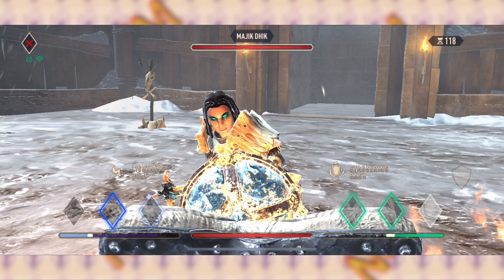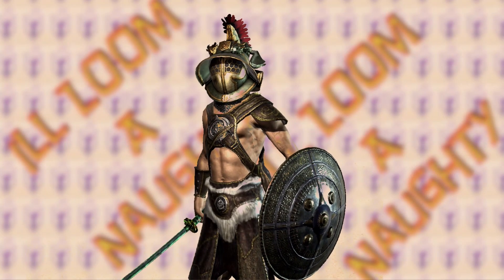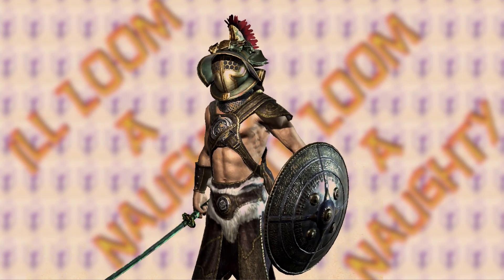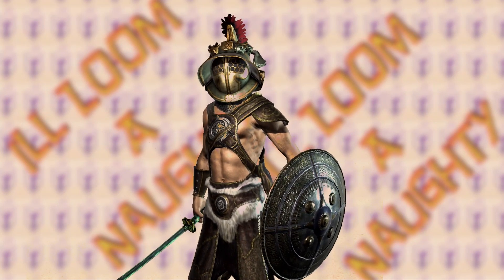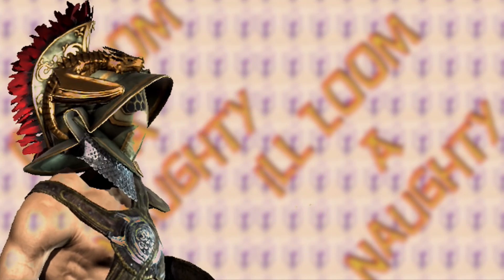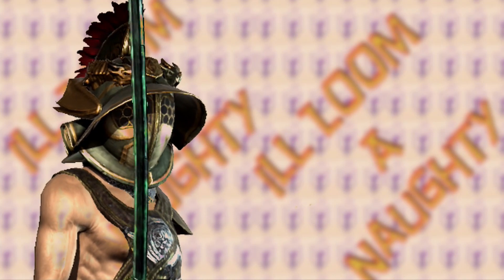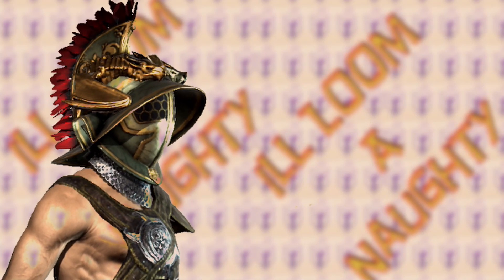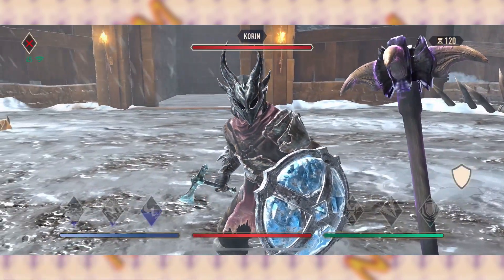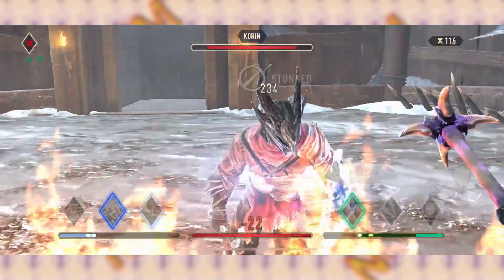Now imagine you're the player waiting for the other player's high block to drop so you can execute a regular attack without getting stunned, only to find that you get stunned anyway. Sound familiar? The reason you get stunned after executing a regular attack when a high block drops is more than likely because your opponent is resetting their high block. It may seem complicated, but once you realize how it works, you'll also realize it's very easy to do.